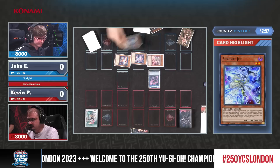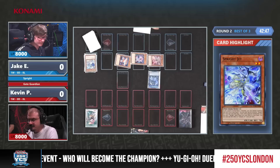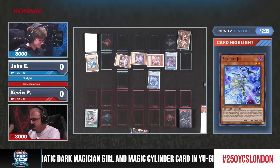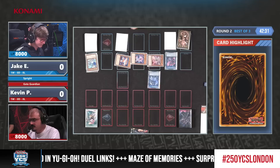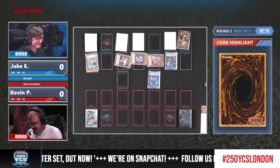With those stacks, the usual approach is to have some powerful board-breaking cards to justify having a couple of cards going second. Kevin is going with that approach — he's on Evenly Matched, Book of Eclipse, and Book of Moon. Those cards are really good versus Kashtira, but Book of Eclipse still threatens the Carrot and the Red. You need a combination: Book of Eclipse plus Evenly Matched to break the board.